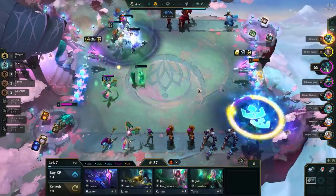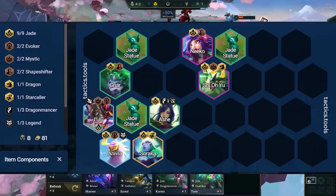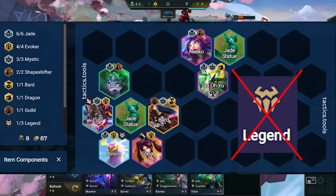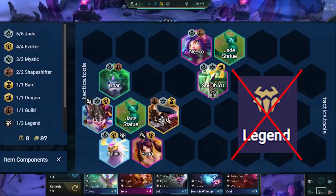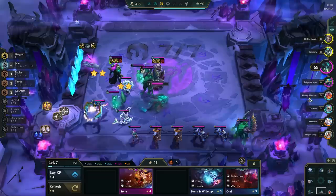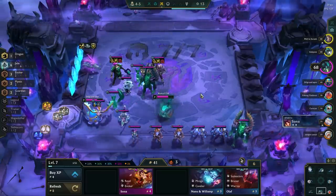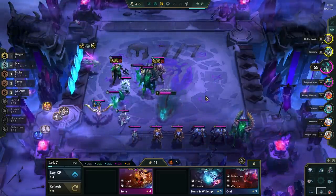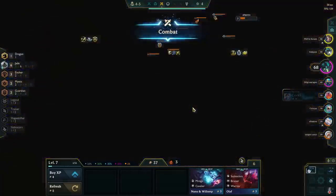If you decide to fast 8, the goal is to hit this board and adjust based on augments. If you get plus 1 Jade, play 9 Jades. If there's a lot of magic damage in the lobby, play Bard and Nami for 4 Mystics. If you get plus 1 Evokers, put in Sona for 4 Evokers. We also need Evokers, so don't play 9 Jades without a heart or emblem since Lulu must stay in. Once all non-legendary units are 2-starred at level 8, eco back up and slow roll for Anivia 3-star.